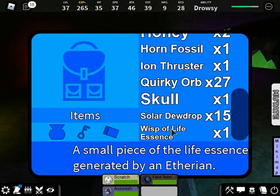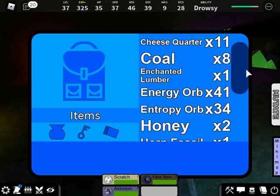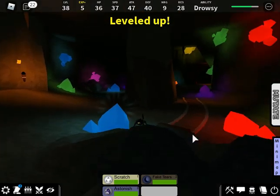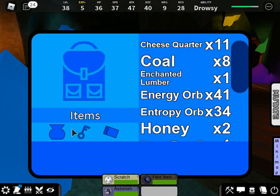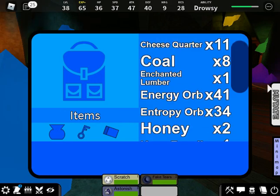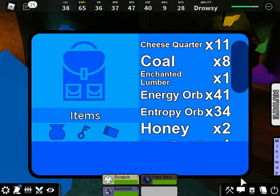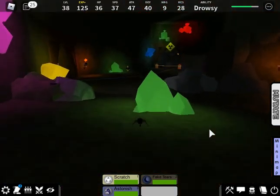You'll need that wisp of life essence in order to get Wonderwood by crafting the enchanted lumber. That's how you get Idlon — you just run into one of the lures. It basically just looks like an entropy orb except it's not, so you just want to run into one of those and you should get Idlon. I got it on the first one I touched, so I don't know if it's a random chance.